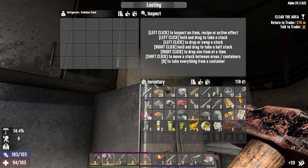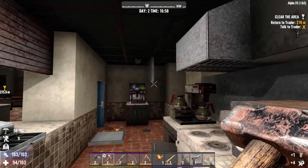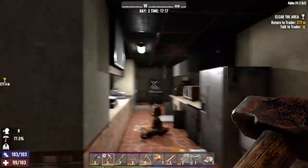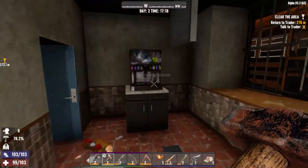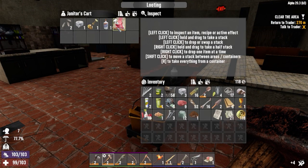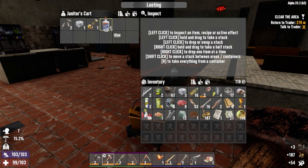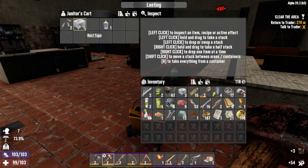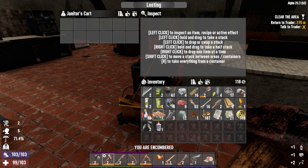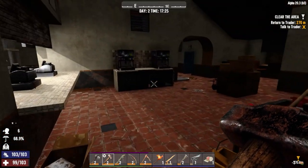I'm going to have to condense my inventory down here and prioritize what we're grabbing. That's made things a little bit tidier but I'm pretty much full. Not quite sure where the main loot crate is in this POI. Needle and Thread Volume 4 — we'll take it. Scrap that, keep the duct tape, keep the lead, get rid of the blueberry seeds — we don't need them yet. Scrap the lead.